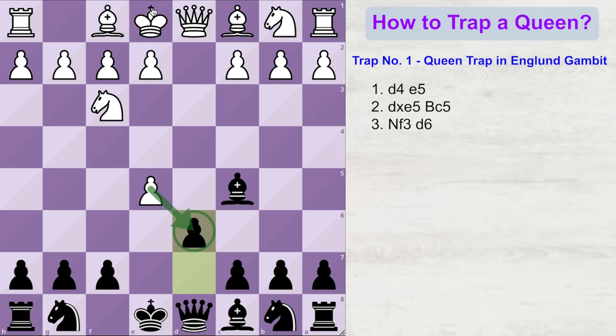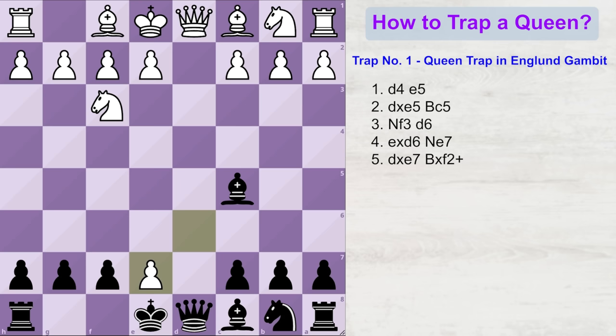Now your own pawn is off the board, but the opponent's pawn is still blocking your queen's path to the opponent's queen. So let's lure this pawn to capture another free piece. That is why black plays knight e7. Most amateurs would love to capture this free piece, and when you offer a free piece like a knight right at the beginning of the game, it's very difficult for them to resist. So white plays d into e7, but by capturing this free piece, white has fallen into your trap.